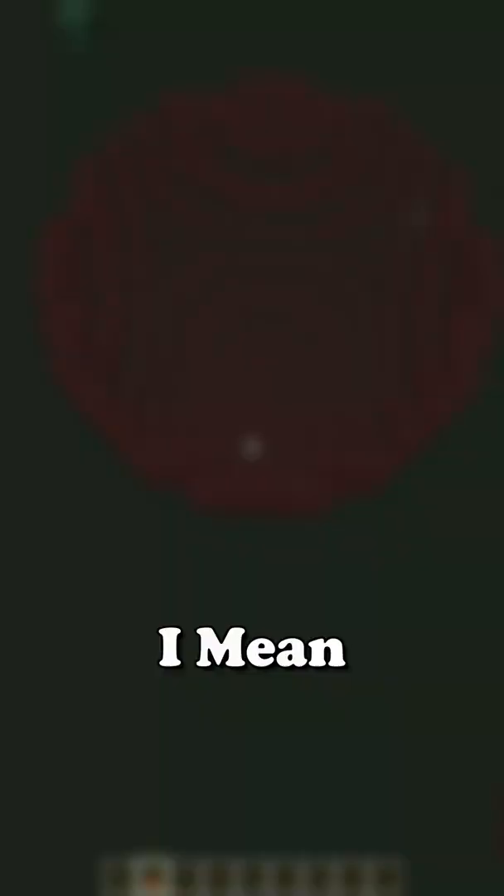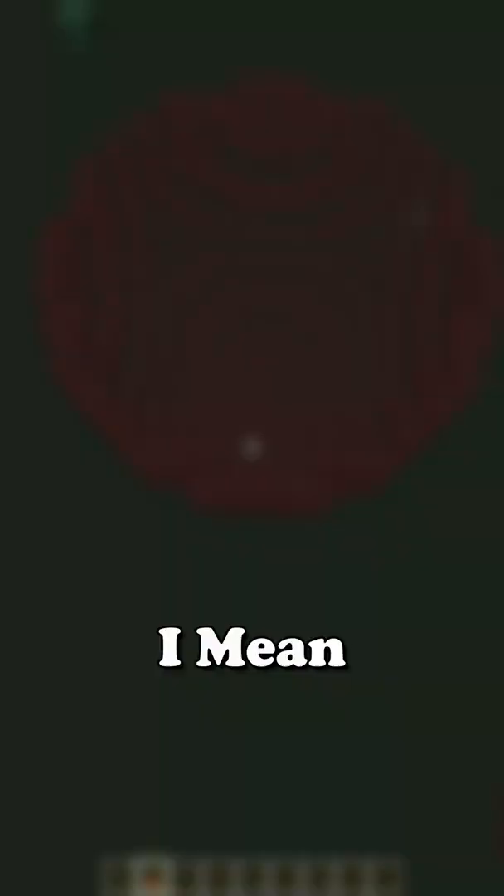This is gonna be bigger than I expected. This is the first two layers. It's starting to look like a spear, but it's looking like a perfectly dumb, perfect spear. It also took 700 blocks. What a ripoff. Which makes me wonder.